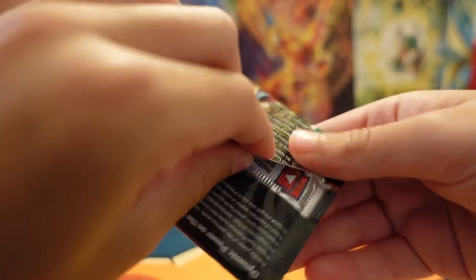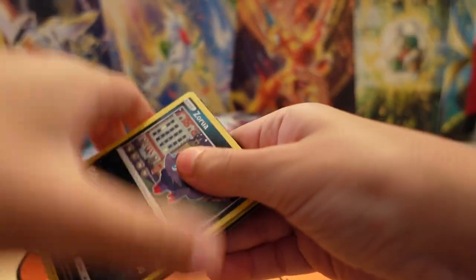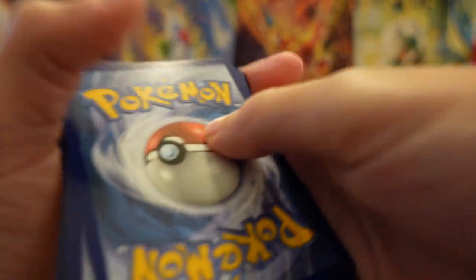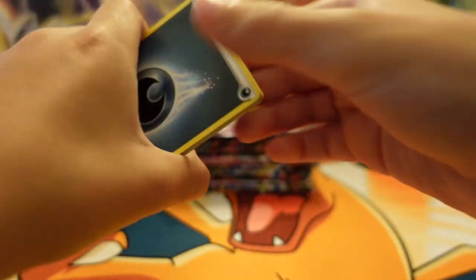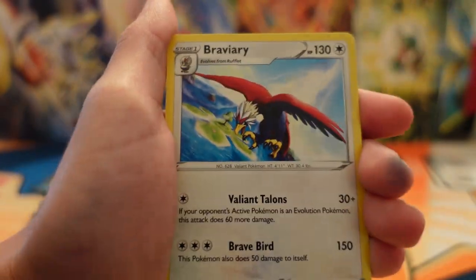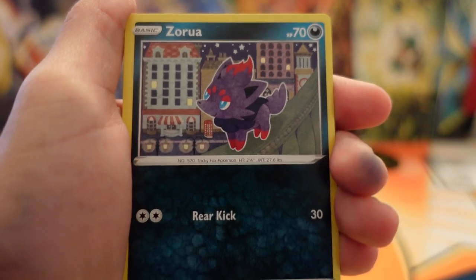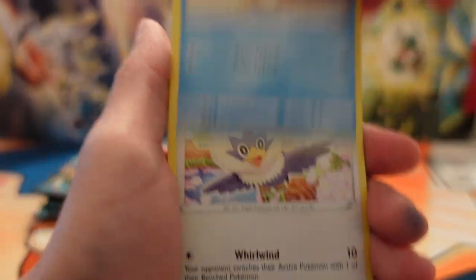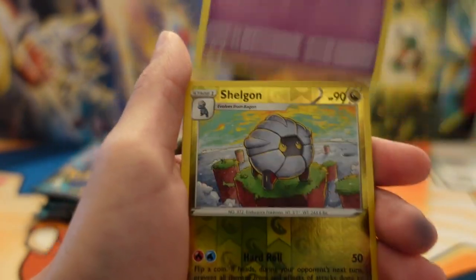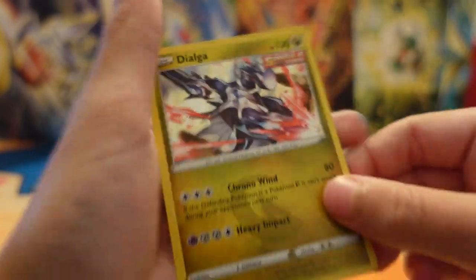Next pack is Evolving Skies. Hopefully we can pull that Moonbreon or the Rayquaza — I really want those cards. Got the code card right there. Got a Dark Energy, Snow Leaf Badge. Still need a lot of cards from the set, so hopefully we can pull something really good. A Rowlet, Drowzee, Fabbe, Snorlax, and a Dialga Holo. Really nice.